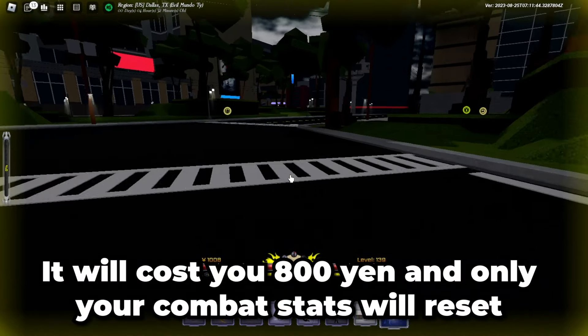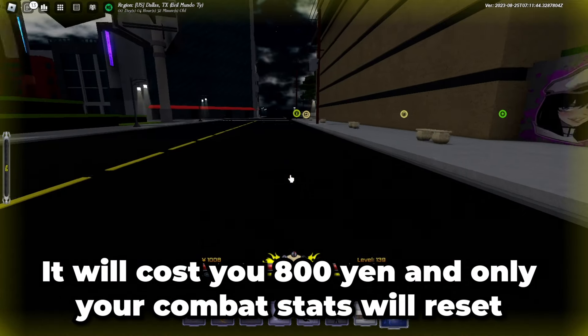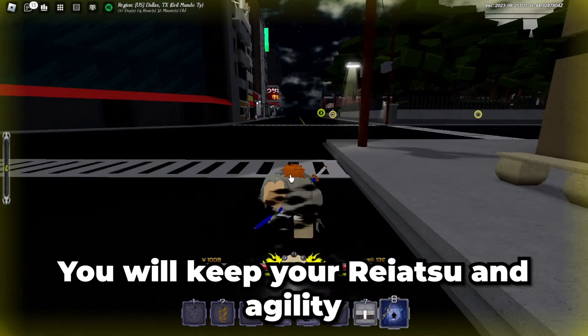It will cost you 800 yen and only your combat stats will reset. You'll keep your reaction and agility.